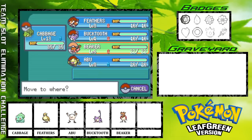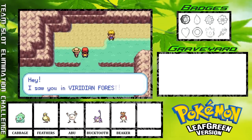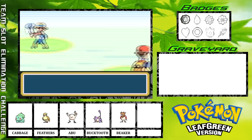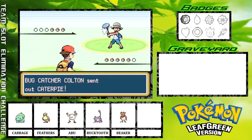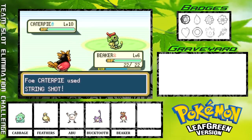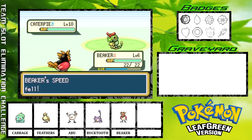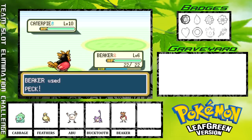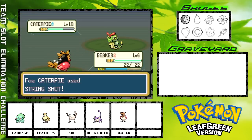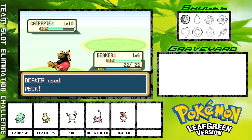I'm going to switch Beaker, our Spearow, into the lead, and then we'll take on this Bug Trainer and get Beaker a couple levels. Some of these trainers are going to have Pidgeys, and both Abu and Cabbage really dislike Pidgey, so I need to get something that is not weak to Flying-type moves. I need to get Beaker some experience so that way Beaker can take on some Pidgeys.